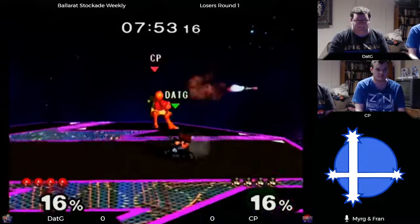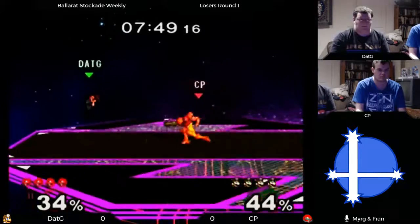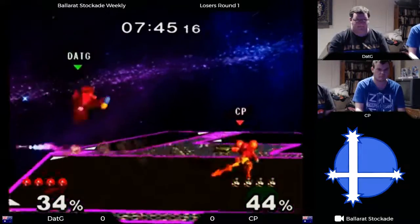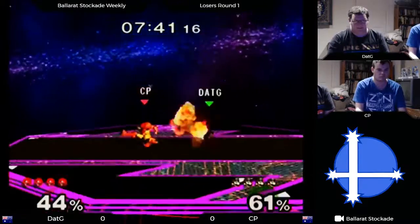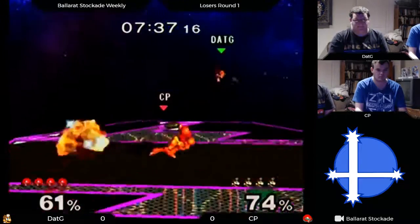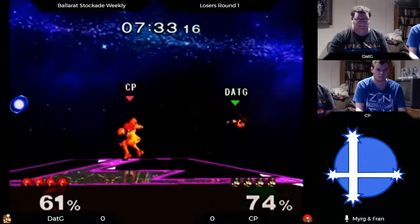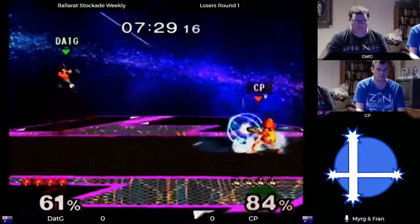Looks like we're starting off on Final Destination. I think this stage benefits Samus a little bit more — projectiles are a tad stronger than Doc's. Doc has a limit on his range and can still put pressure on, but he has to be more careful of when he chooses to use them. The projectile game on Final Destination gives Samus a slight advantage.